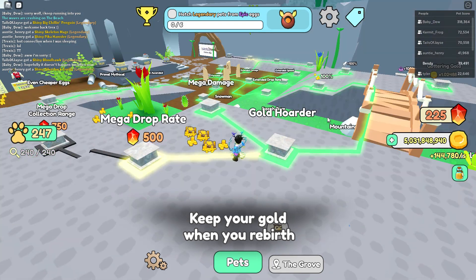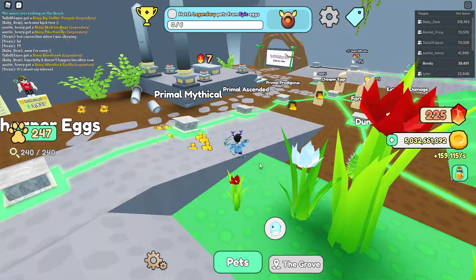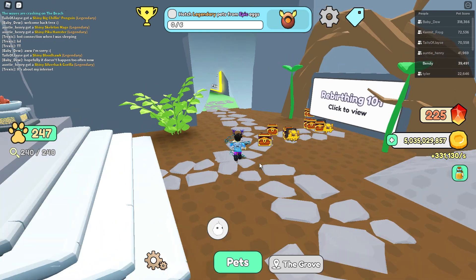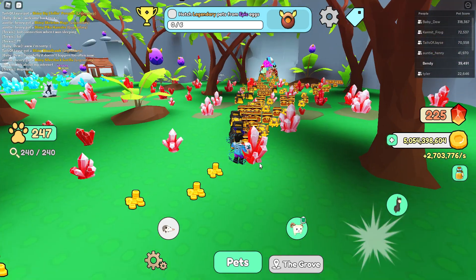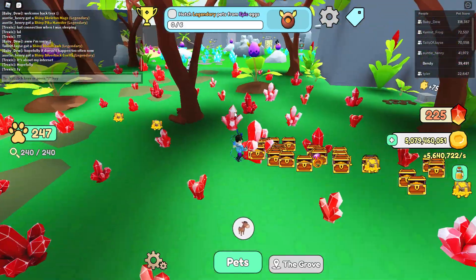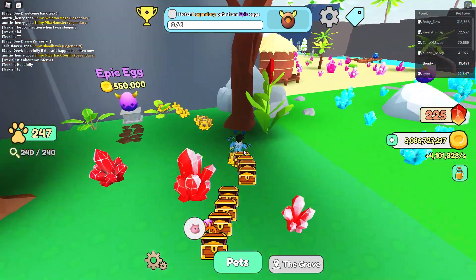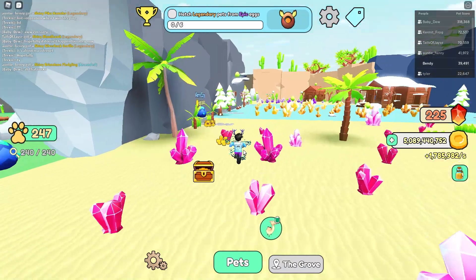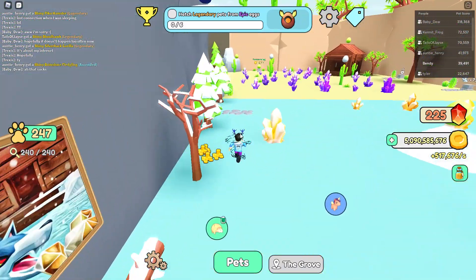I bought Gold Hoarder as well because I looked at all my areas and they're looking really good. I also got Mega Damage — just one percent on mega damage, which I think is good enough for now. This can now go up to 100 percent. The magnet can go up to 800, so you could go into a lot of different areas and collect drops.